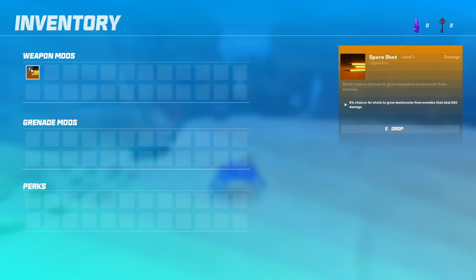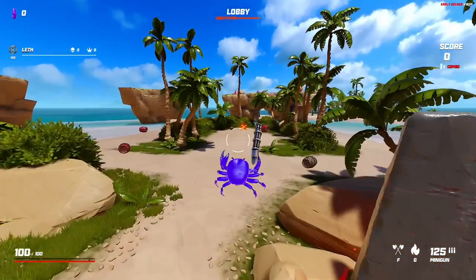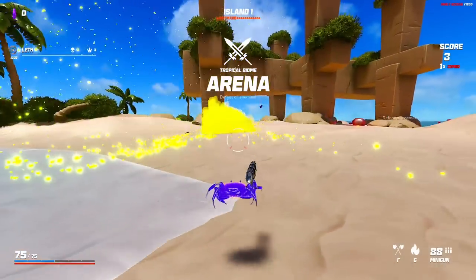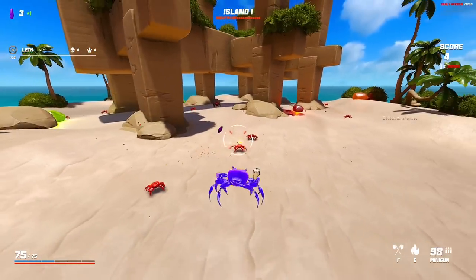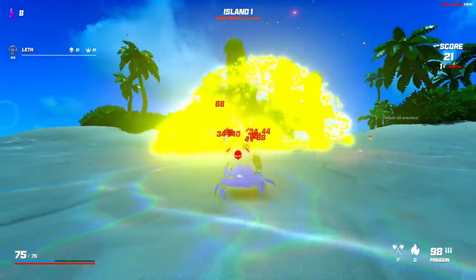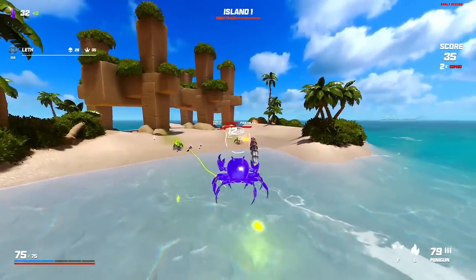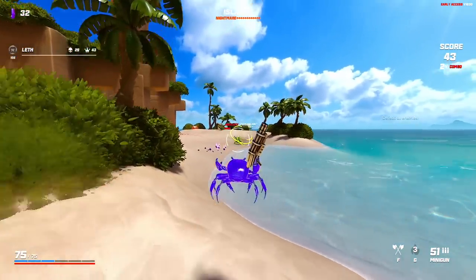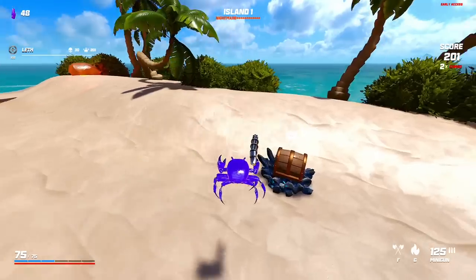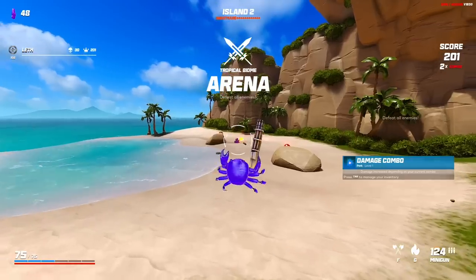Nine percent chance here, five percent chance on the minigun. I want to go for the minigun this round because only like half the percentage per chance on spore shot and we've already got one. I've noticed that my runs kind of have a failing point - usually not enough crystals to buy stuff or not enough damage at a boss. The big play is to try and stay ahead of the curve, getting any flat damage upgrades, especially sharp shot for the minigun. We get damage combo - not great, but the spore shot should help us a little bit.